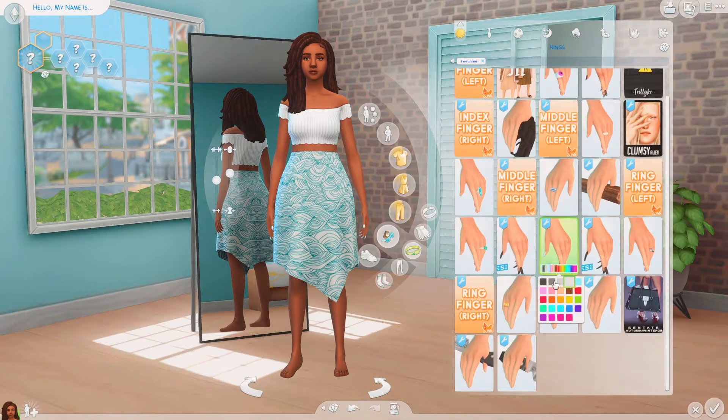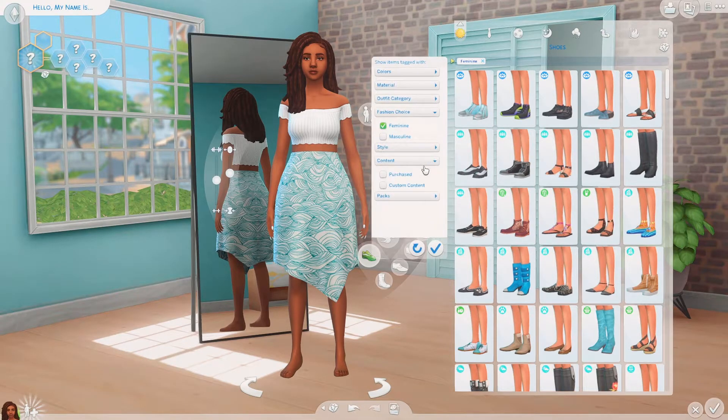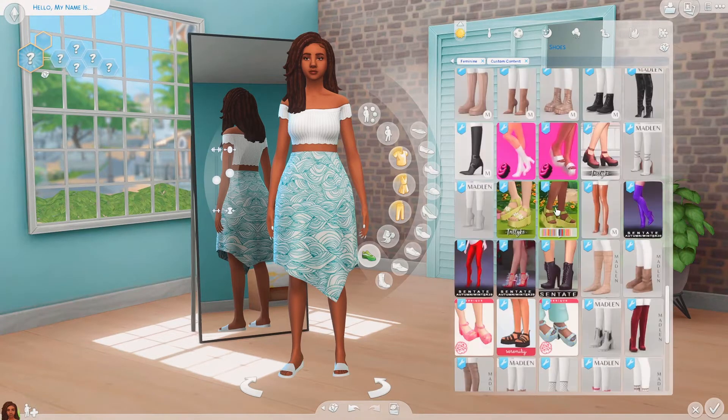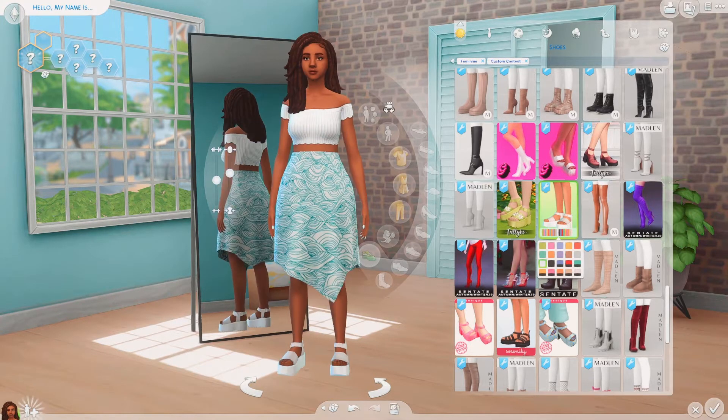I want to give her some nails quickly — we'll do them in white. Then shoes — definitely some sandals. There are little slides but they're not fancy enough. Oh, we got these new ones by Trillike — yes, we're going for them, they are cute.